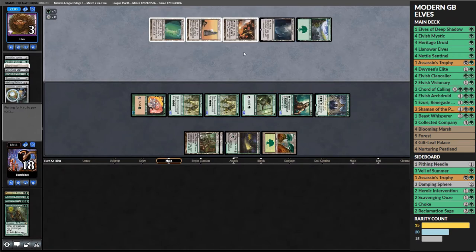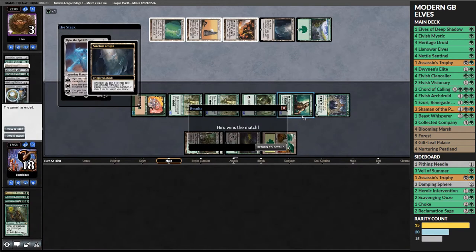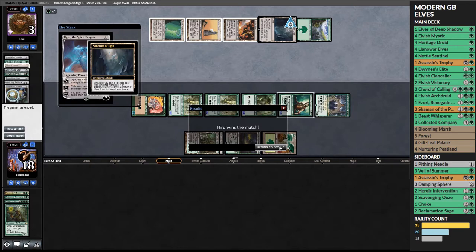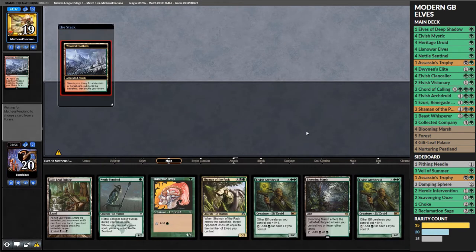Unfortunately our opponent has Ugin again, which we just can't beat. It will wipe our board and kill anything we play, so we scoop the match.